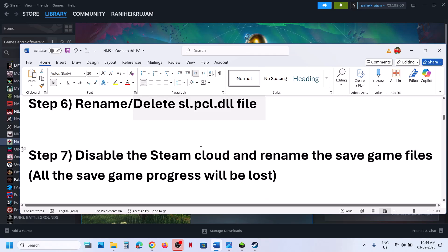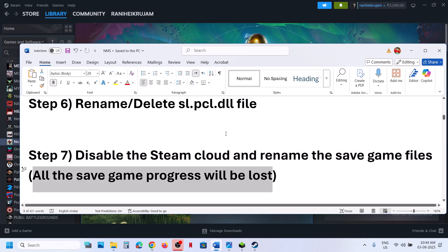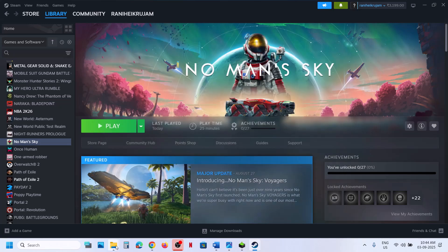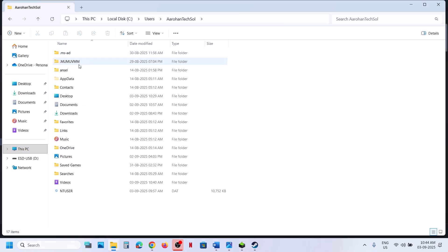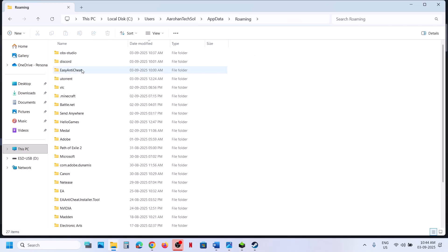The next step is to disable Steam Cloud and rename the save game files. Note: renaming save files means all game progress will be lost and you'll start from scratch. Right-click on the game, select Properties, and turn off Steam Cloud. Then go to File Explorer, navigate to C:\Users\[Username]\AppData\Roaming.